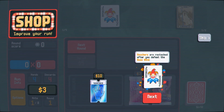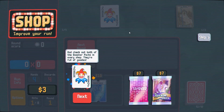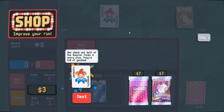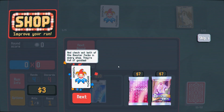Permanently add plus one hand per round — obviously that's huge. I need ten dollars. Vouchers are restocked after you defeat the boss blind. This game is definitely for poker fans but also roguelike fans and it has some RPG fighting boss mechanic campaign type of thing. Check out both booster packs in every shop — they're full of goodies.